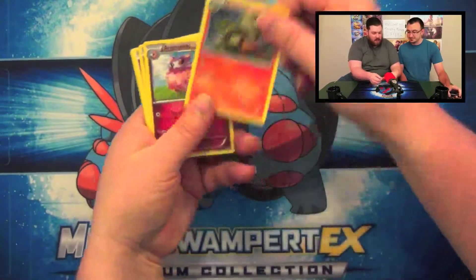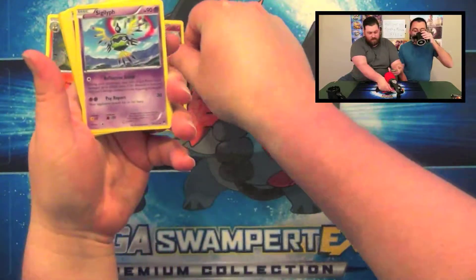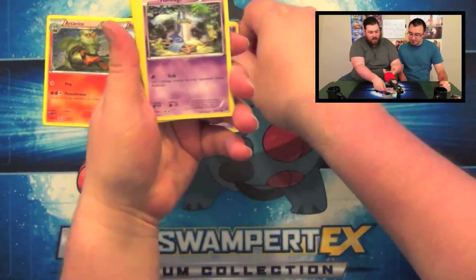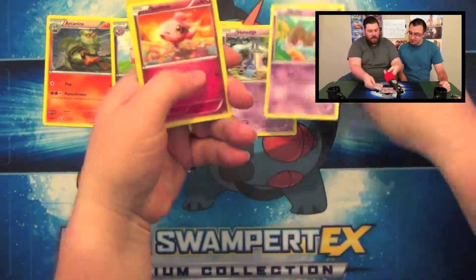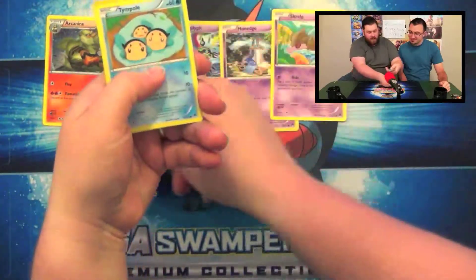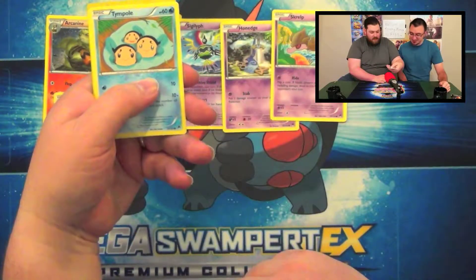So there's an Arcanine, Aromatisse, or something like that. Sigliff, Honedge, Skrelp, Spritzee. I think Spritzee evolves into Aromatisse — they both kind of look like feather dusters, so probably.